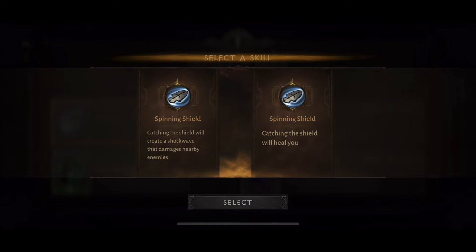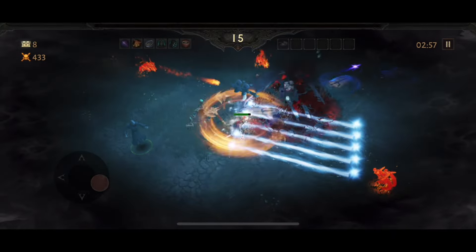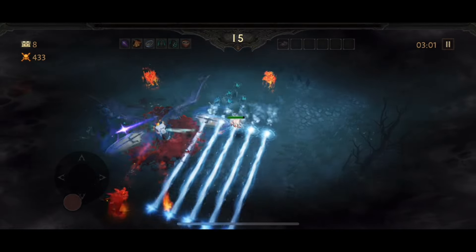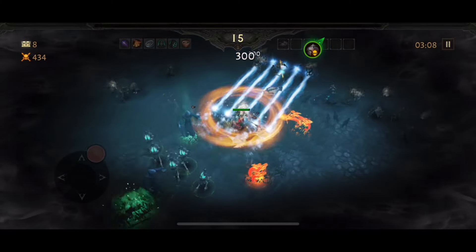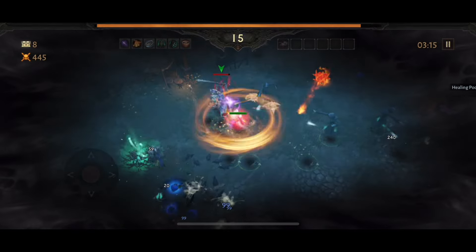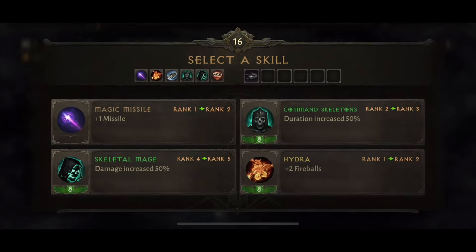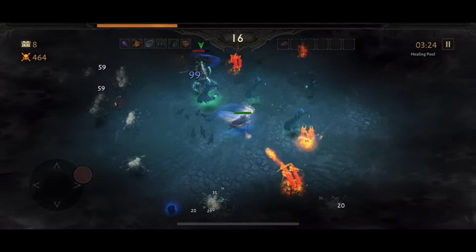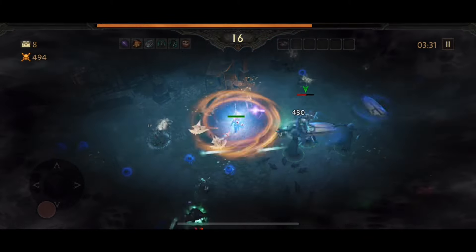I'm going to grab the Disintegration Shrine — I did try to use it on the boss but my summons got to it first. We have a good upgrade here: I'm going to go for 'catching the shield will heal you' because this works really nicely. We've also got our first piece of equipment. I've gone for the one with area of effect duration increased by 20. We've got another potential piece of equipment up here if we can defeat the elite monster, but the Disintegration Shrine ran out just as we got to it. My summons are still doing a lot of damage and I'm not having to do much other than keep Whirlwind and Magic Missile active.